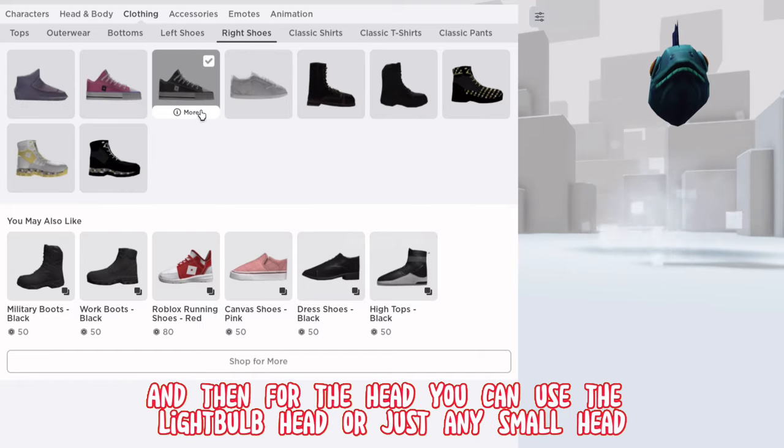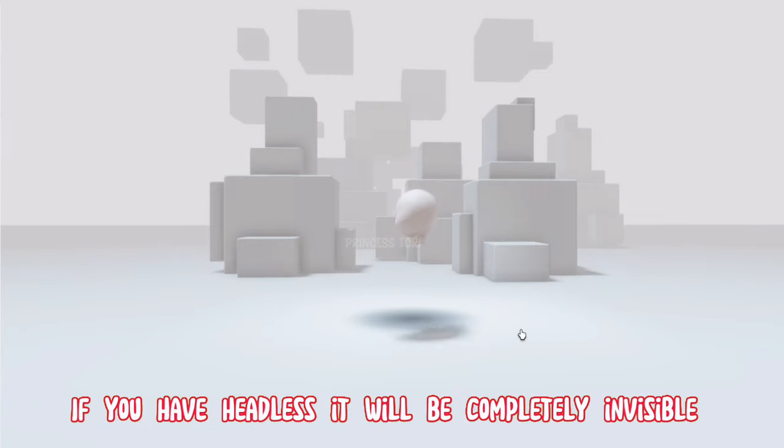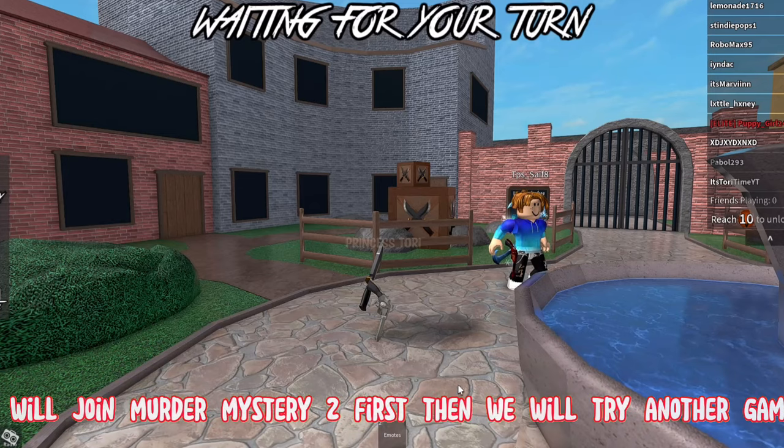For the head, you can use the Light Bulb Head or just any small head. If you have Headless, it will be completely invisible. So let's check it out in game — I will join Murder Mystery 2 first.